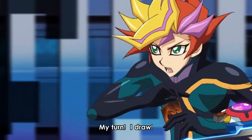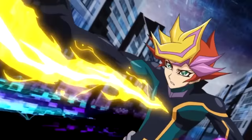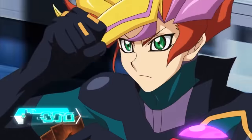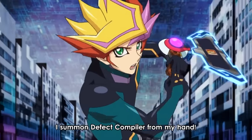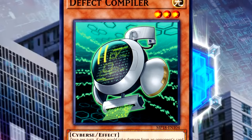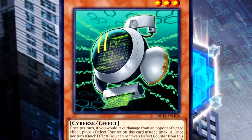It's Playmaker's turn and the final turn of the duel. He draws and gets Defect Compiler. This is going to be a very convoluted turn — I'll use the terms Defect Counter and Disturbance Counter a lot, so bear with me. Since Playmaker drew, Trickstar Lycoris deals 200 damage, followed by Trickstar Light Stage's damage, and Holy Angel's attack increases. Playmaker normal summons Defect Compiler. Its effect is: once per turn, if you would take damage from an opponent's card effect, place one Defect Counter on this card instead.